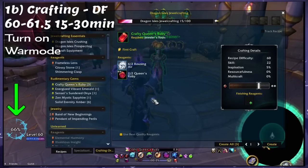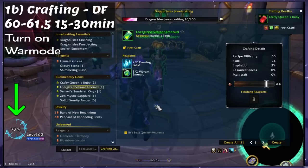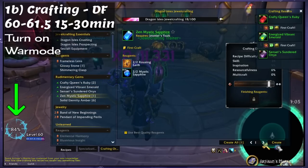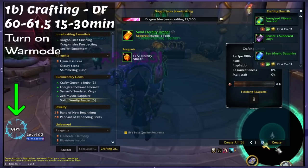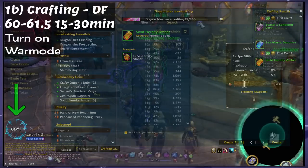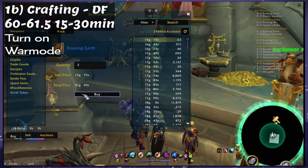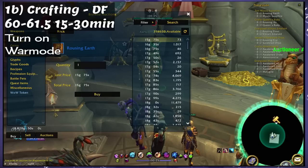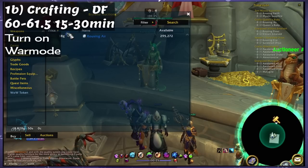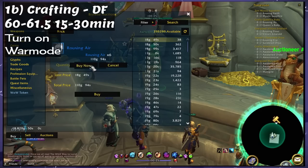Option 2: Dragonflight Crafting. Each time you craft something for the first time, you'll get XP, and you'll get the most XP with two crafting professions. The total XP will vary per crafting profession, so if you don't hit 61.5 after all your first-time crafts, don't panic — you can make up for it in step two. Turn on War Mode for this as it gives more XP for crafts. The best part is that Valdrakhen is a sanctuary city, so no one can attack you. The downside is you'll need to buy or farm materials, which costs time or gold.